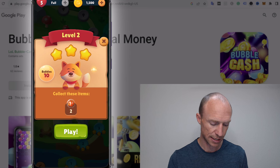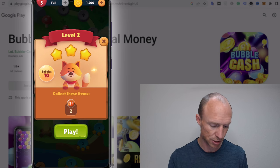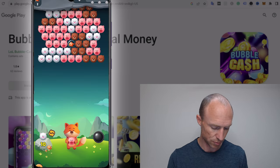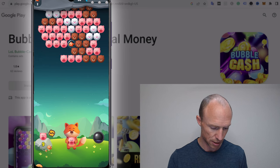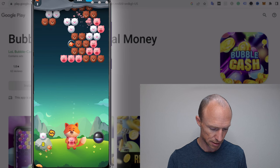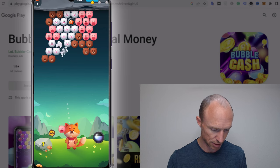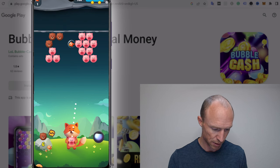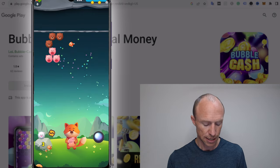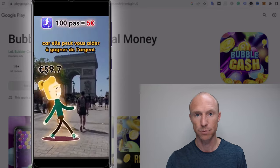Once the ad is over, the game explains what I need to do: collect two fish in bubbles using 10 shots. I hold a pig and try to hit other pigs — I can also click to exchange it, then drag and shoot. You can see them go out like that. I work to reach the two fish, and it can be a kind of fun little game. Then after completing the level, another ad plays before I can even see my score.